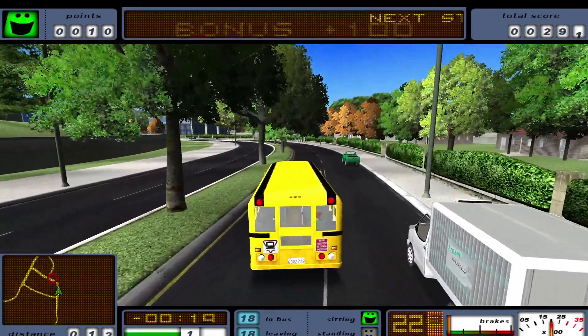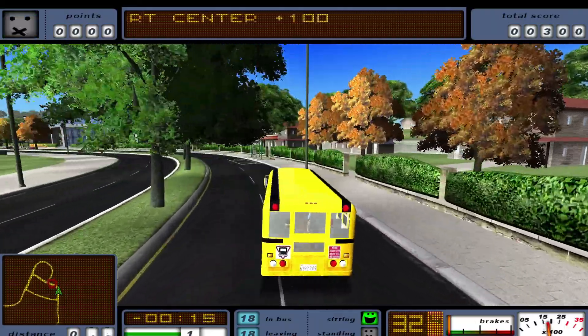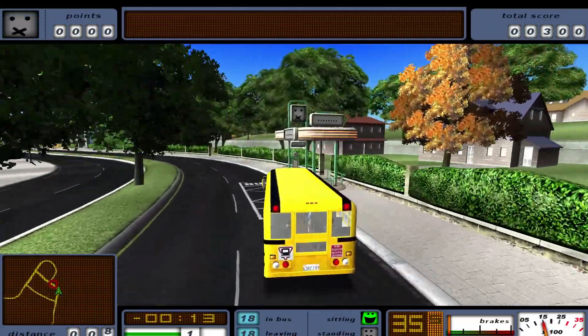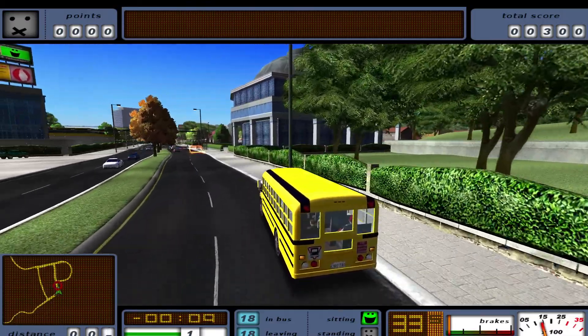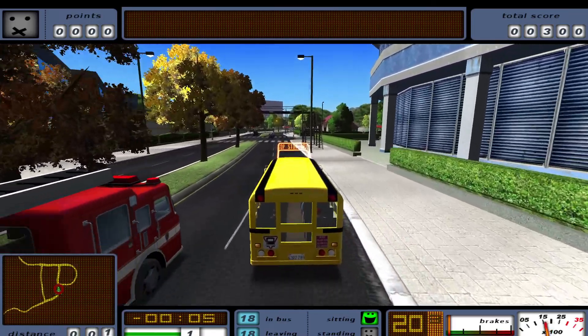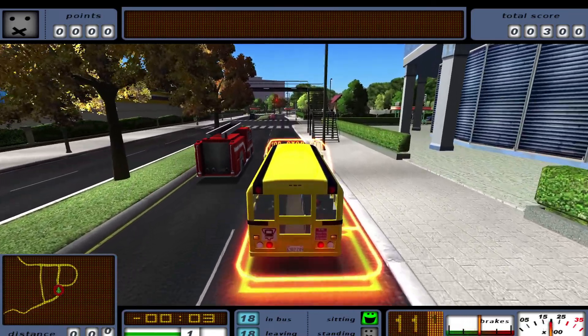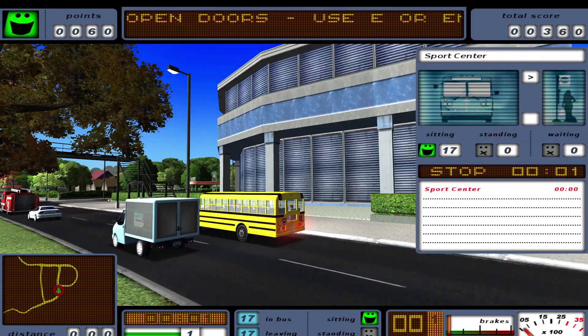Let's blink, change lanes, pass these guys here, go back to the right as we should, and just pick up the next passengers. And there we go — about to reach the final spot of this very first trip, driving a classic school bus. Easy on the brakes. All finished.